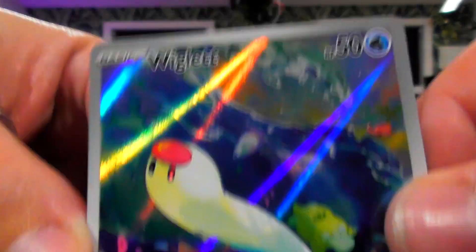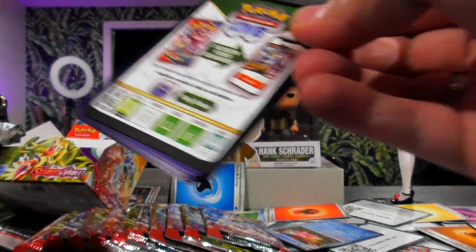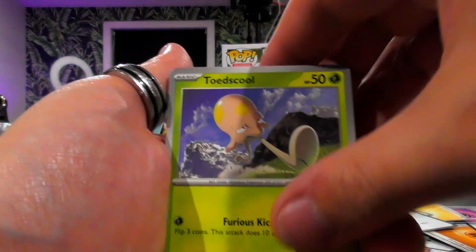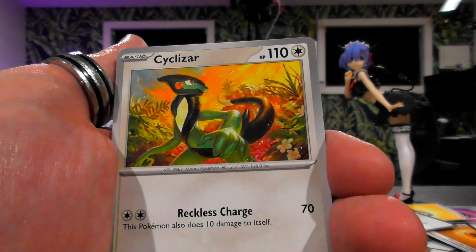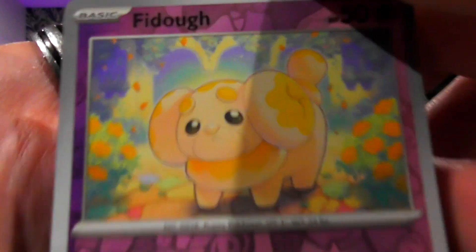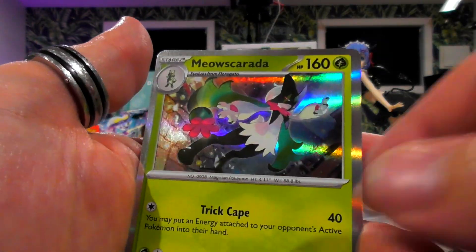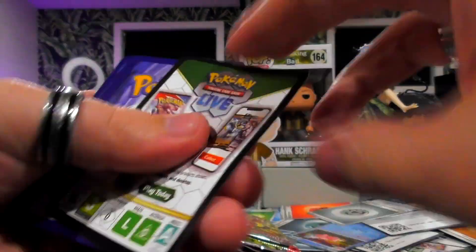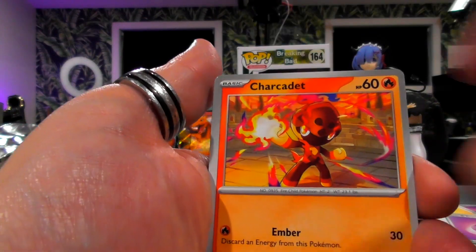Goodbye Indeedee, hello Wigglet! I like that. Some extra good stuff — you guys didn't realize how good this stuff really was until I started cracking into it. Toadscool, less obscure this time — the dress is covering his legs. Chancey. This is bizarre — I actually haven't seen this before yet. There's Fidough, there's a psychic? You don't see that coming. And it's the Rule 34 Pokemon again. I just punched my camera — maybe that's a sign, maybe we're going to punch into something awesome.